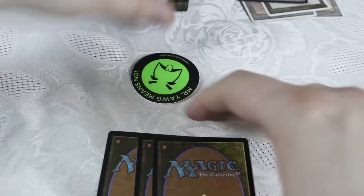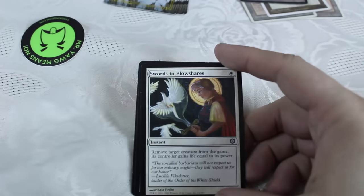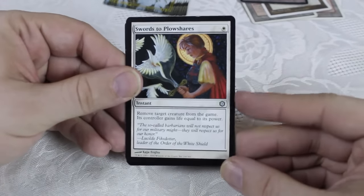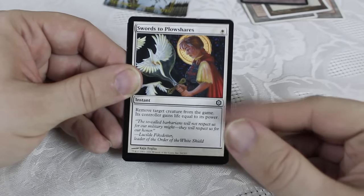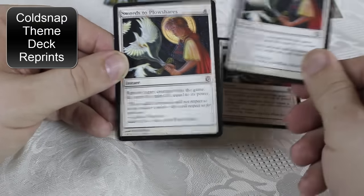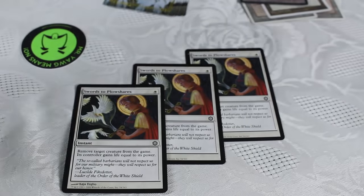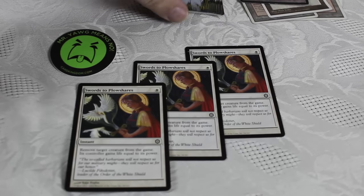We have a nice stack of cards here. We've got three cards, a sticker, and some Thopter tokens. We've got a Swords to Plowshares here. What's weird about this one — maybe it's the set that it's from, because it's got that original Ice Age symbol but it's actually from a different set. I want to say Dawn or something, but I'll have to look that up later. Oh, we've got multiple Swords to Plowshares — very cool, got some nice cards from this.